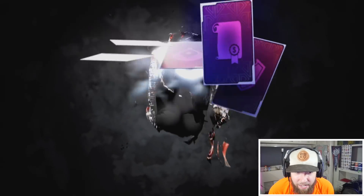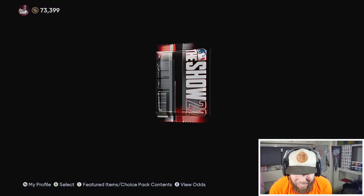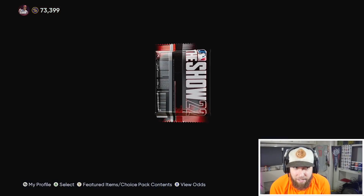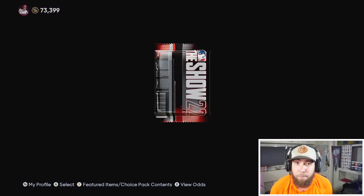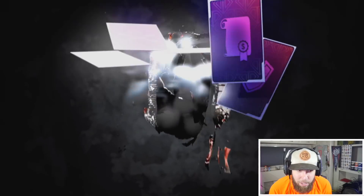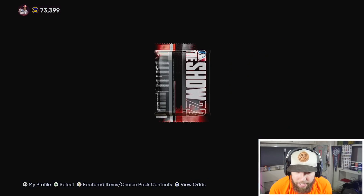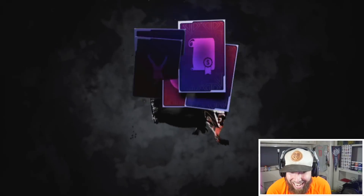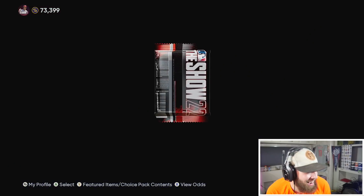Can we get some live series pack luck here? We need about 1.3 million stubs to finish the collections right now. A lot of stubs, but it's actually only like five players we need — Ohtani, Trout, deGrom, Guerrero, Acuña, and I think a couple other random cards. Nothing crazy. Not even any golds in here — come on.